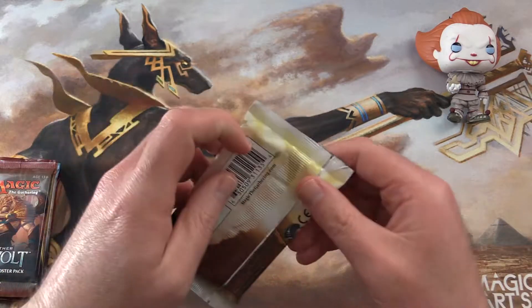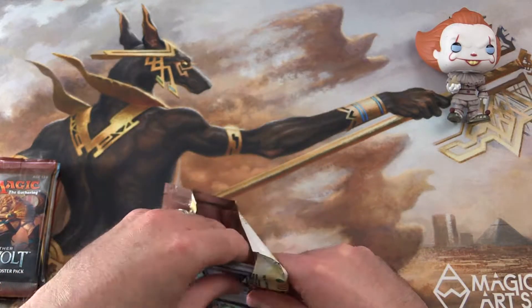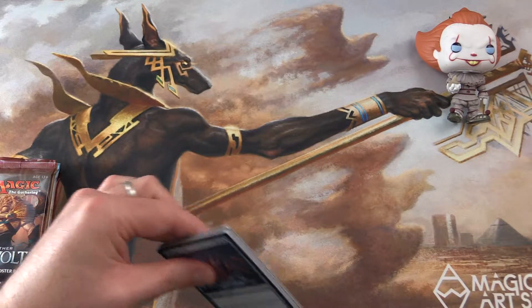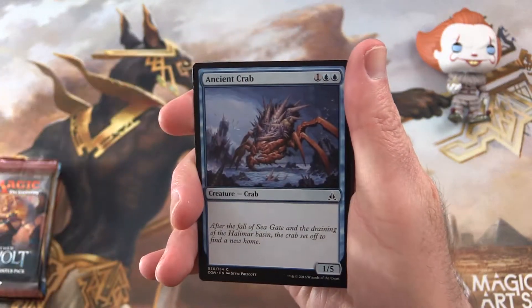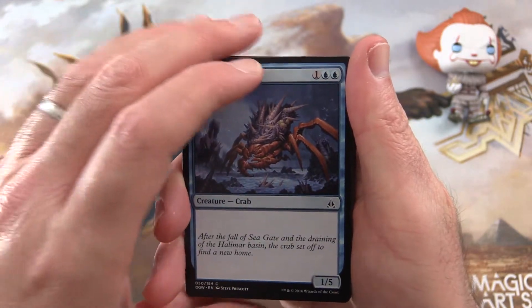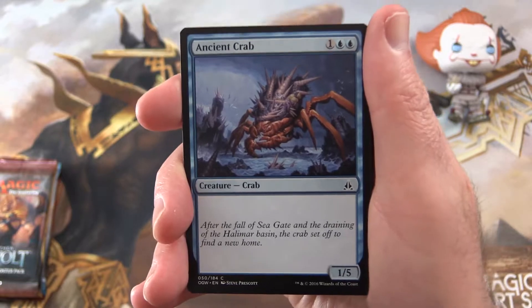So let's start off with Oath of the Gatewatch. Pennywise is actually on loan from my other YouTube channel, Pop Sideshow. We open all manner of Funko Pop figures and have some crazy skits there as well, so you might want to check that out — I'll leave a link in the description for this video.